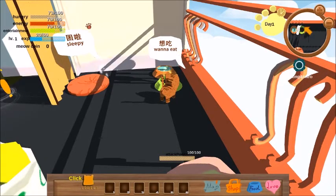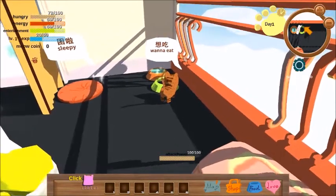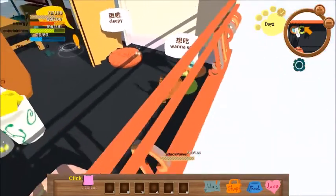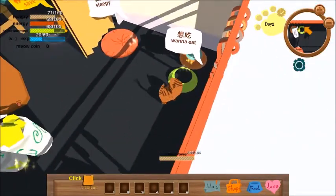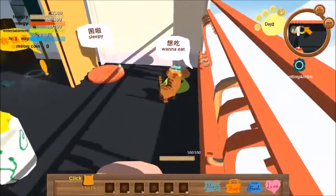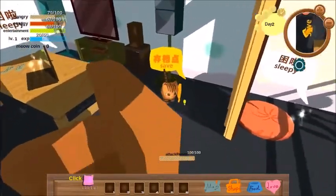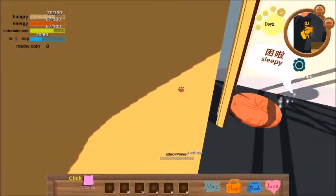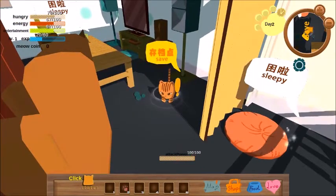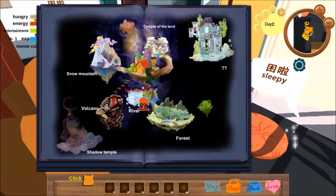Hungry up. So I have these bars — I have hunger, energy, entertainment, EXP, and meow coin. They do blend in with the background, so when you've got a black background that's quite hard to read. We have bowls, we can eat, we can sleep, we can save. I have attack power, I have some buttons, and I've got a map here. It's a bigger map than I expected, actually.